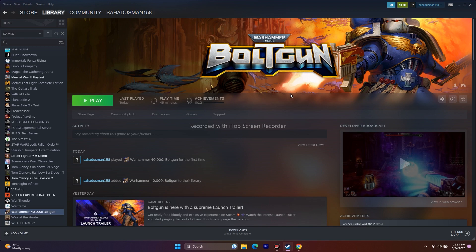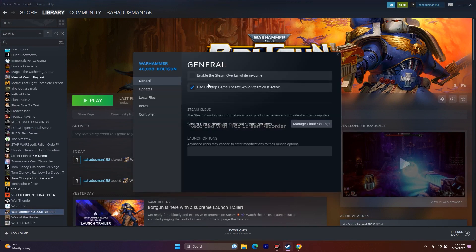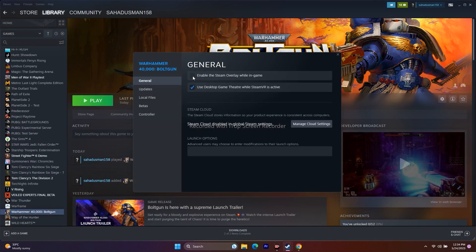Next, disable the Steam overlay. Right-click the game, go to Properties, and uncheck the Steam overlay option. Try playing the game. If that doesn't work, try adding launch options — enter '-dx11' first; if that doesn't work, change it to '-dx12'. Try both options and see which one works.